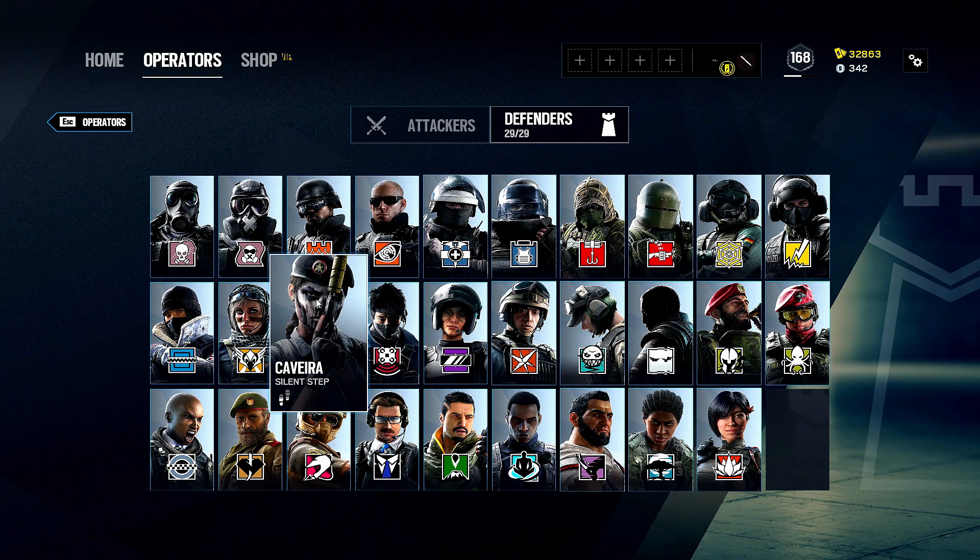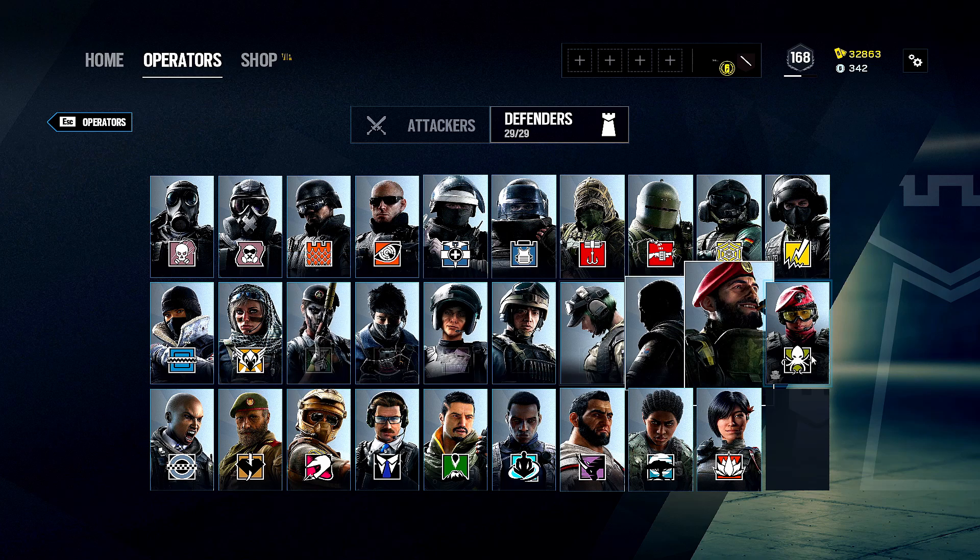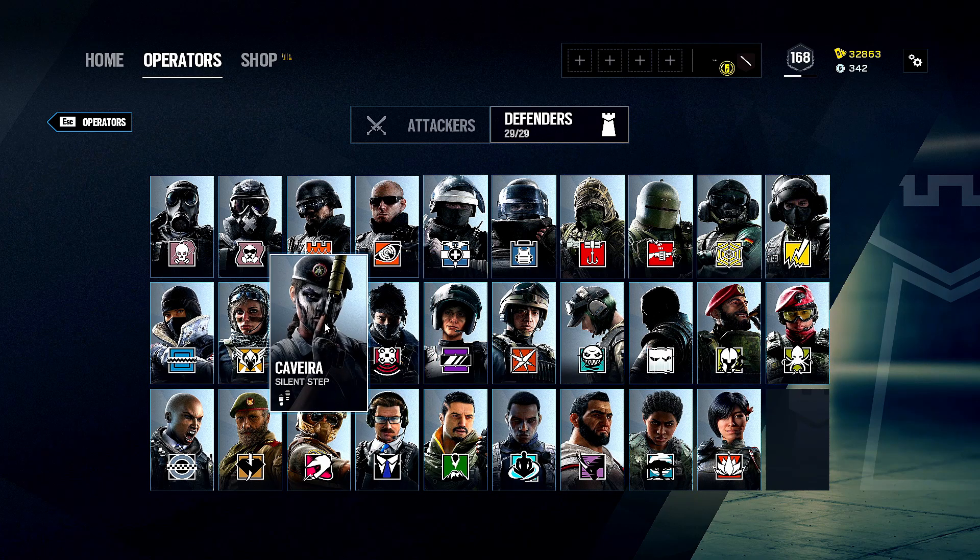Welcome back to another operator guide — this one's on Cav, which was heavily requested after the Jaeger video. I don't play Cav very competitively, but on a fun tier list she'd definitely be at the top. She's a load of fun for interrogating people and playing very silently with the silent step gadget, unlike basically any other operator.